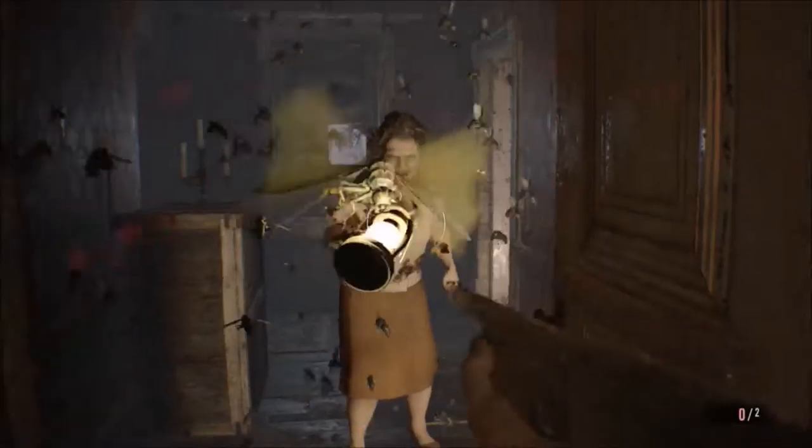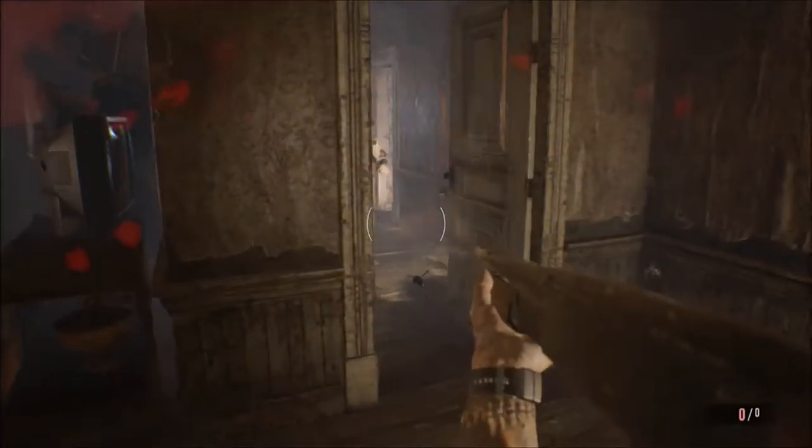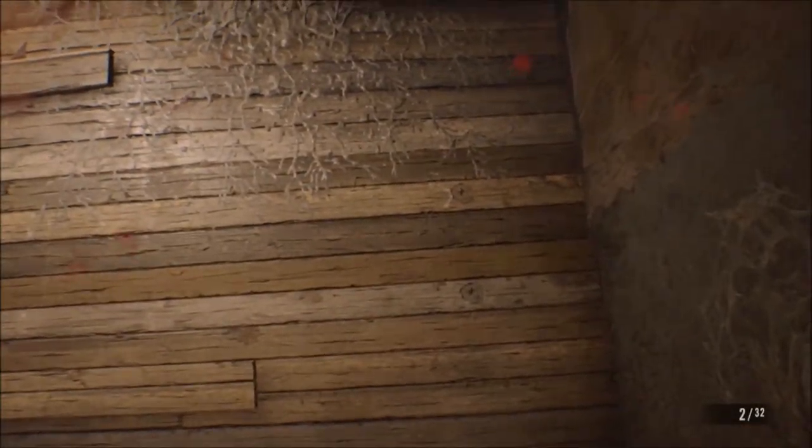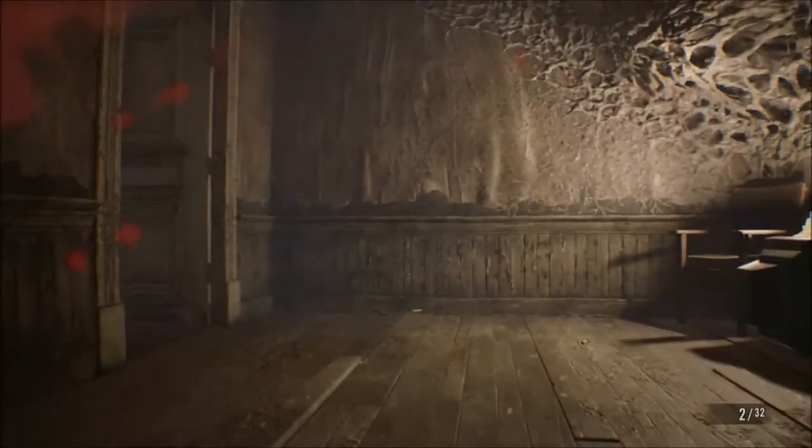And for the second achievement, Back Off Mrs. B, what you want to do is just keep attacking her until you deal enough damage to the point that she will eventually charge you and push you over, and then just kind of run off and she won't show up again. So as you can see, she charges right there. Just keep doing that and she'll run away, getting you those achievements.